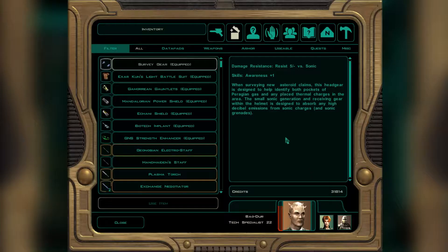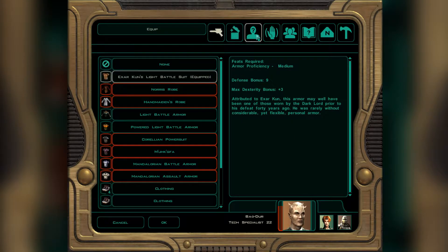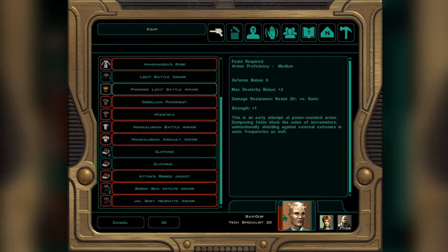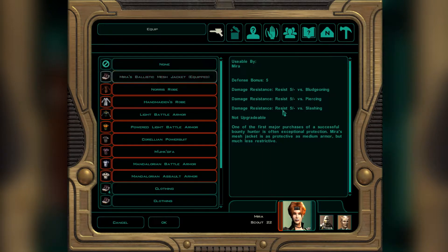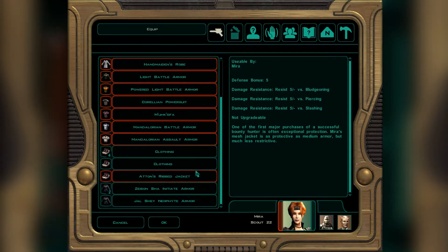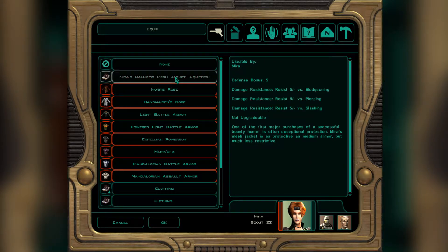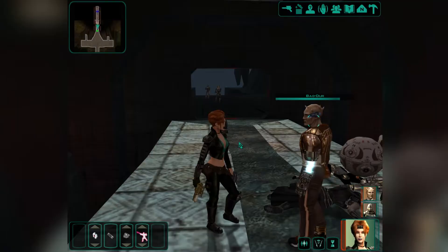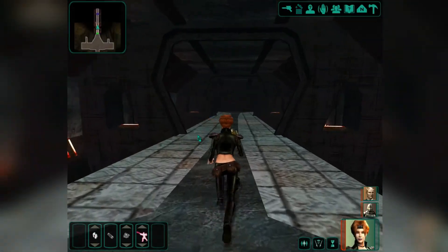Let's see if the armor is anything he can wear — he has no dexterity. The robe has a defense bonus of two and immunity to 20% of energy damage. Mandalore cannot change his armor at all. I guess it's fine.